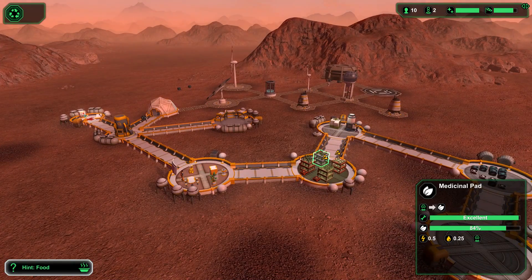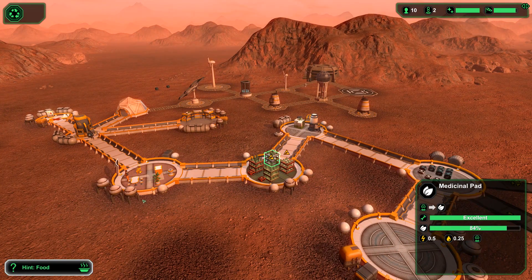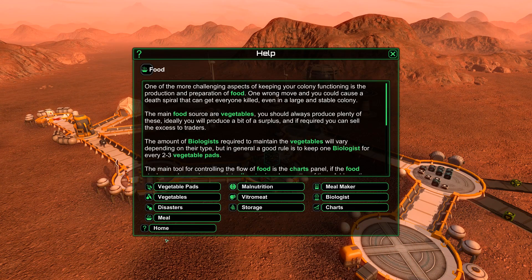I didn't make a lab, so we're not even producing medicines. I just sold the only medicines I have. Hint on food — one of the more challenging aspects of keeping your colony functioning is production and preparation of food. The main food sources are vegetables.